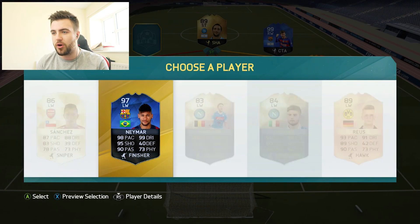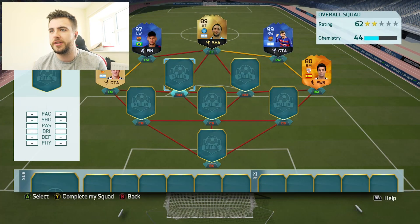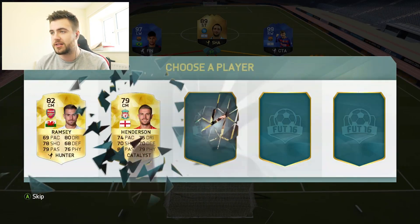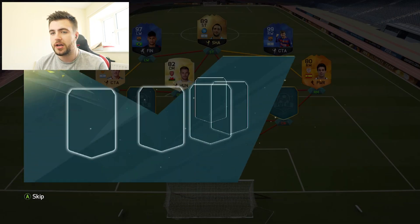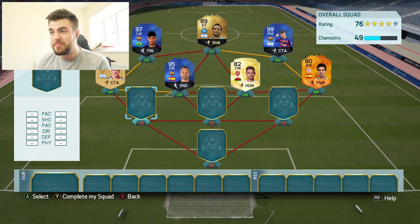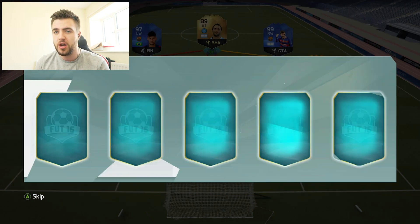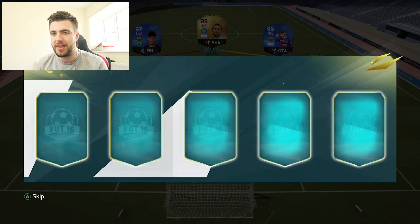Neymar — I never get Team of the Year Neymar, I don't know about you guys, but I never ever get him. Anyway, we'll take De Paul as our next one just because he'll get us a link. And we'll take Aaron Ramsey just for the rating. Come on, give us a good next centre mid. Team of the Year Iniesta! We haven't had a Team of the Season yet, but we're on three blues already — that's pretty ridiculous. Left centre back, Felipe Santana — not the best, but it's better than nothing.